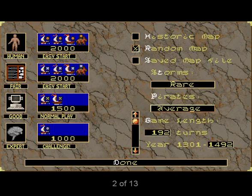During setup, players can be set to one of three difficulty levels: easy, average, and challenge. Each level starts with different amounts of wealth, ships, and land transports. Up to four people can play; families not controlled by humans are automatically taken over by the computer. Computer players can be set to one of five intelligence levels. Finally, players can specify game length in years, use a historical or random map, and set the frequency of pirate activity and storms.